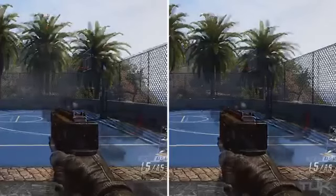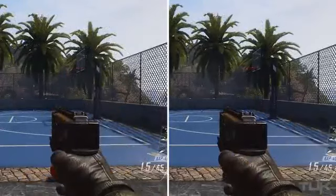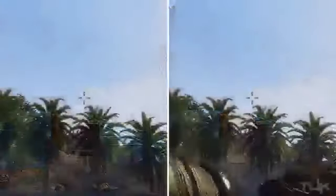The speed difference was about 50% — it takes you about half the time to swap weapons when you're using Fast Hands compared to without it. We also see fairly similar results as we move on to the equipment.